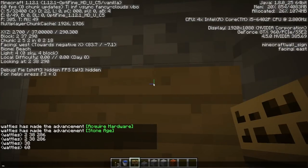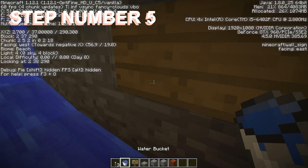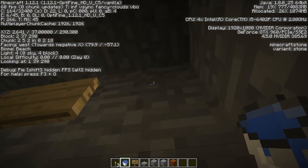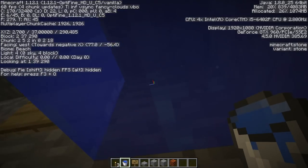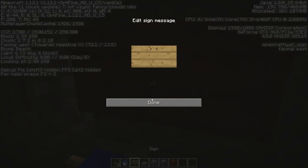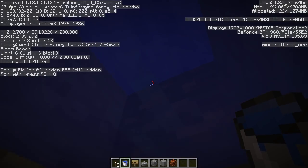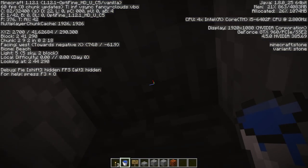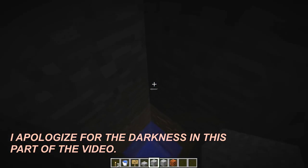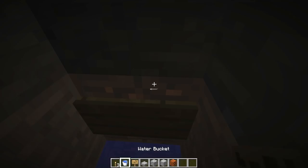If you have a skeleton grinder, you don't have to worry about baby mobs. The elevator is easy to make — above the two signs in the corner, place a water bucket so it floats there without running anywhere. Then dig above it, float up, place a sign, and continue that pattern all the way up until you reach your target Y coordinate, which for me is 60.